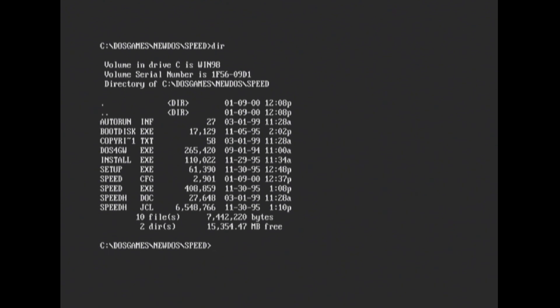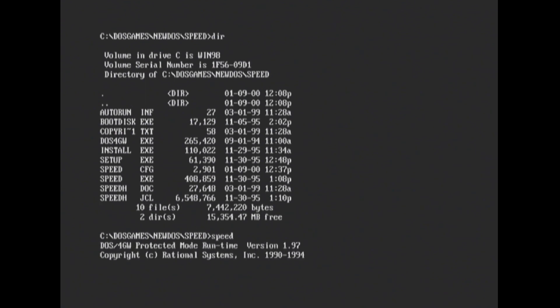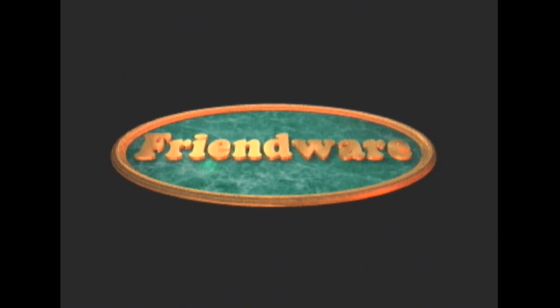So I've already done the install. You set it as the normal 220, IRQ5, DMA5, etc. So let's start the game. You just type in 'speed' to launch the game, which I've installed on a hard drive. It's a DOS4GW protected game and this is FRIENDWARE.